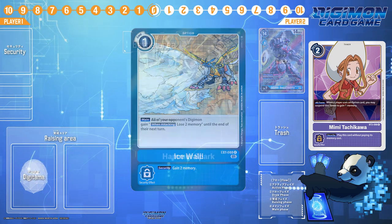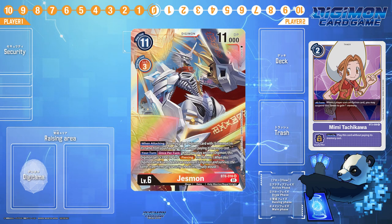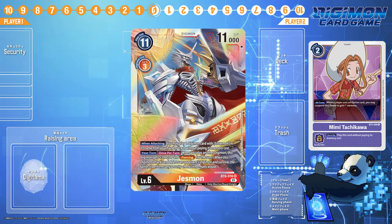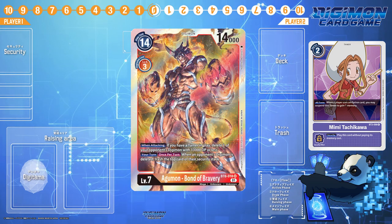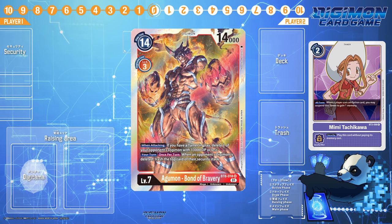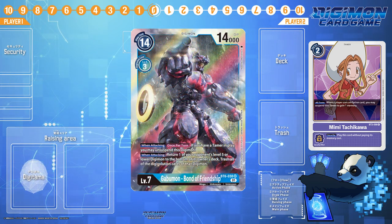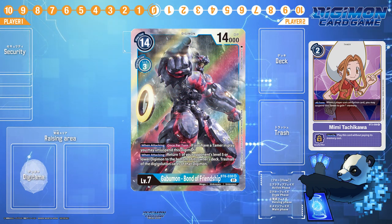If your opponent pushes up and evos into Jessmon to swing, drop down a Sistermon Seal, then Judgment of the Blade, tap Mimi, gain one memory, and end their turn. Agumon Bond decks trying to evo into Bond and a Delegate Plan? Nope — Agumon Bond of Bravery just dies. Gabumon Bond trying to evo into Bond then double Ice Wall? Nope — one Ice Wall, Gabumon dies.